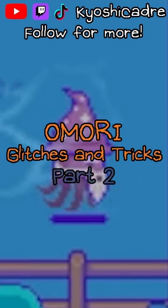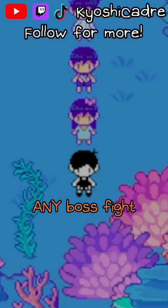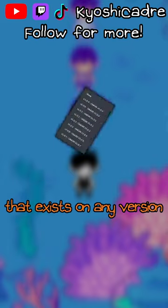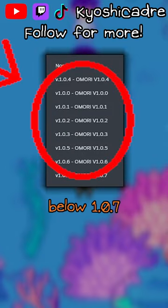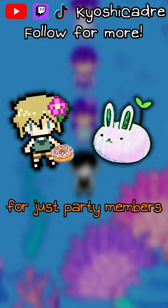Omori Glitches and Tricks, Part 2. There's an insane Omori glitch that lets you win any boss fight for free called Target Glitch. Target Glitch exists on any version below 1.7 and allows you to use items and toys normally reserved for just your party members on your enemies.